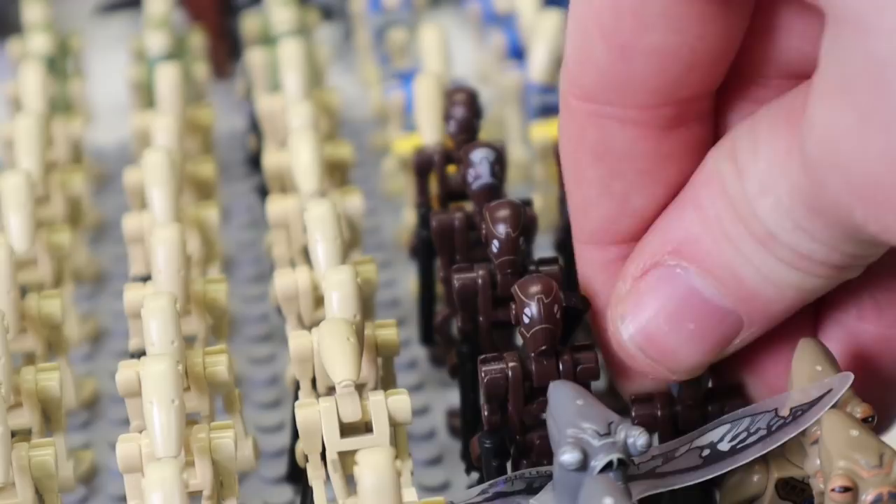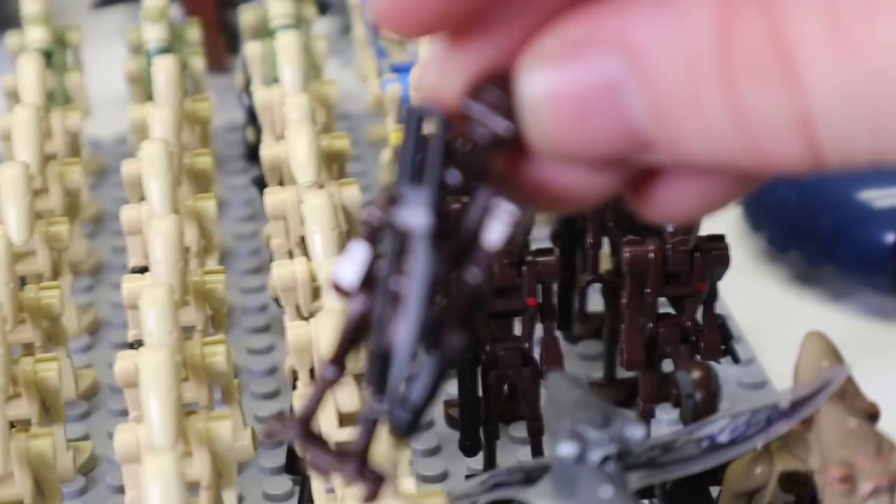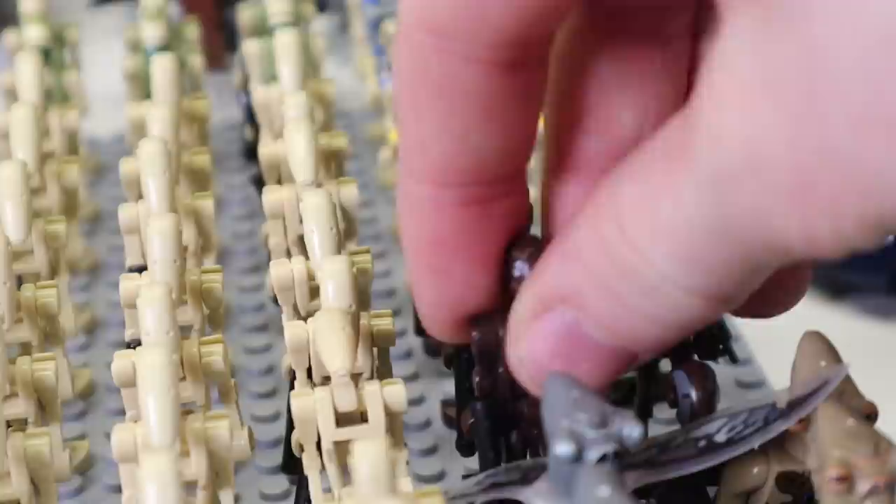You also do have six to eight commando droids, one of which is from Count Dooku's Solar Sailor. I've given them some cool things — they have their vibroblades, which is actually really cool, and other ones are really decked out. He's probably my favorite one out of all of them.